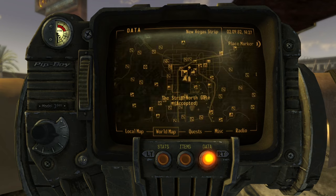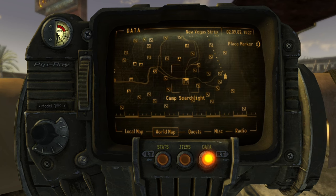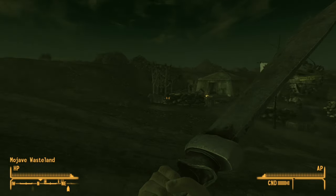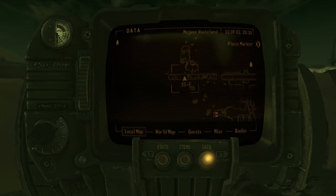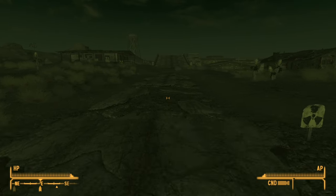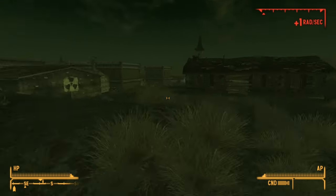It's kind of the same mission - travel to Cottonwood Cove and take the barge up the river to the fort. But I'm really just there for the chip from Benny, and to kill him for killing me and then running away like a coward. Then go back to the Strip and kill or disable Mr. House - I don't know which one I'm going to do yet, but I'll probably just kill him. So let's head down - the closest location I got is Camp Searchlight.